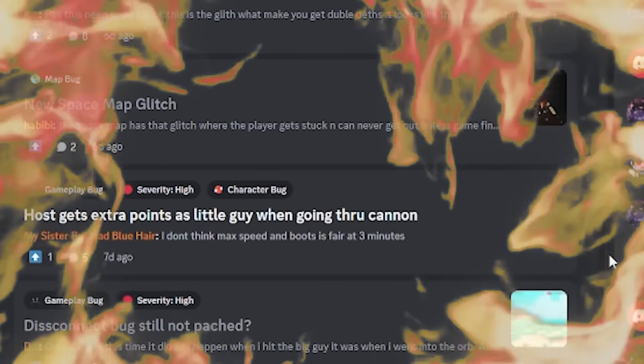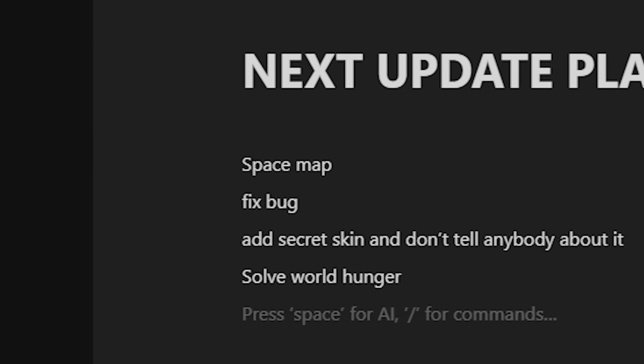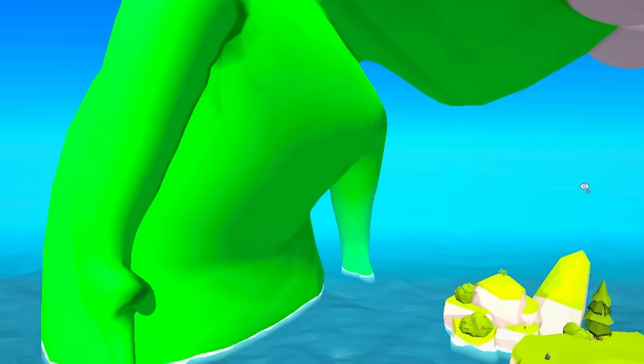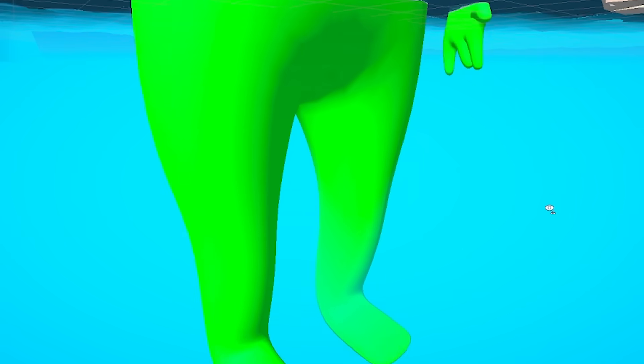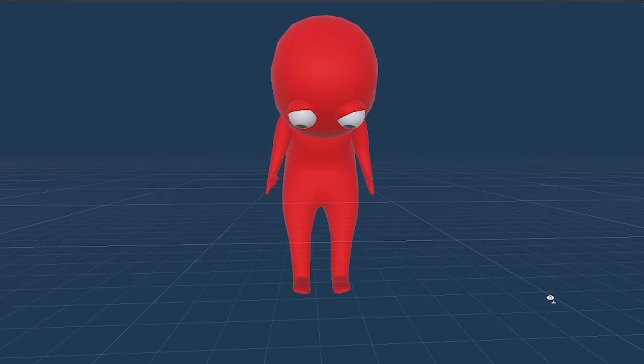Now that all the immediate raging fires are put out, it was time to start planning what to add to the game next. One thing I do like a lot is space. Tootie also likes space, so I decided to add a space map. The only problem is that in every other map, the big guy's lower body is hidden in water, whereas in space there is no water. I did think of an ingenious solution though.